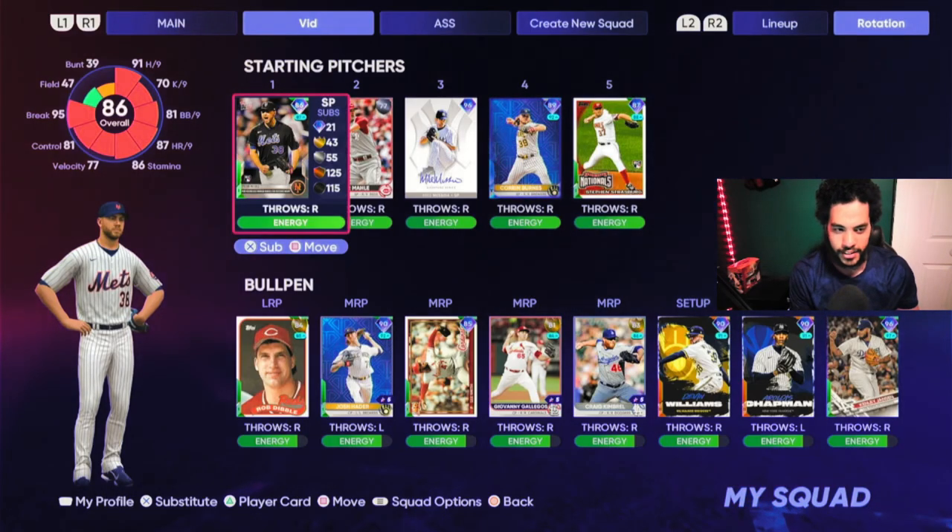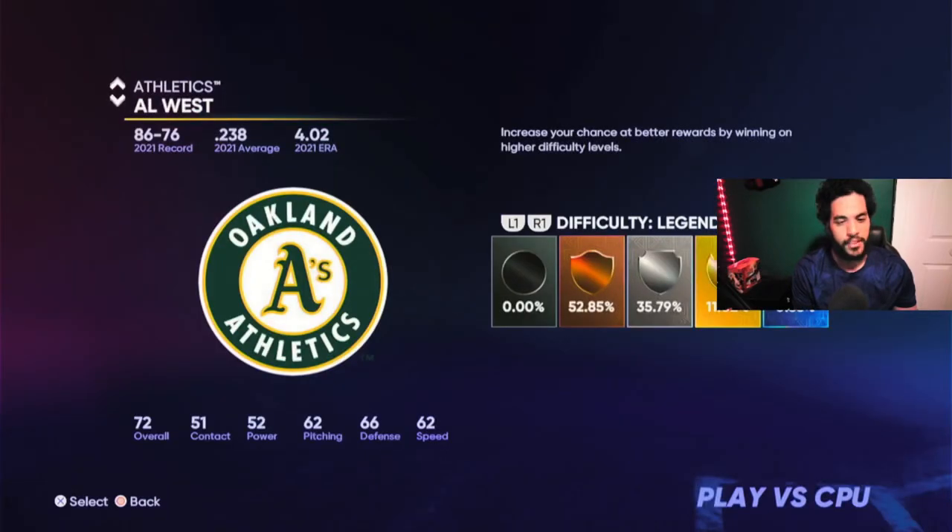What you're going to do is go play versus CPU. You're going to play the A's on Legend. Now you're going to say, oh, this is Legend — why is it so difficult? The A's suck.